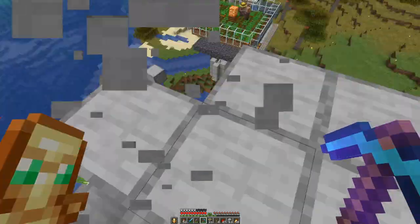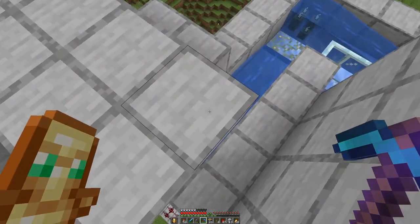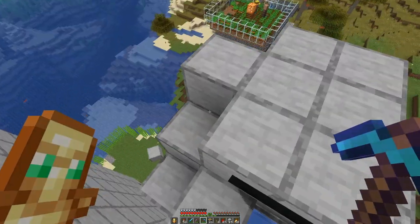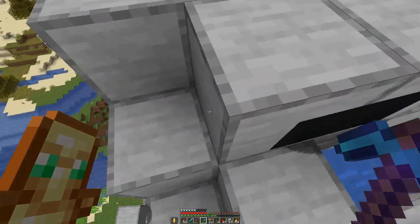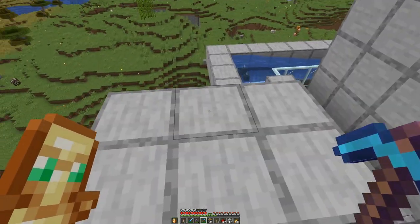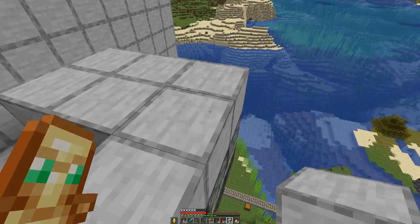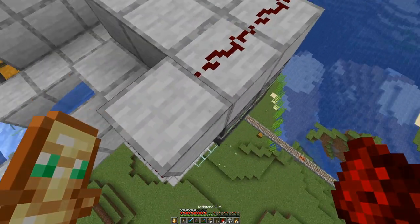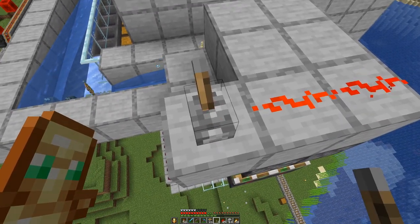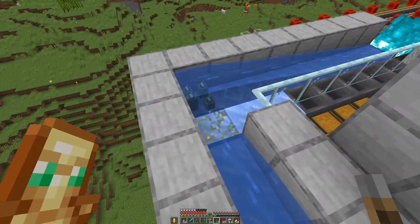We can remove this temporary block here again. Here you can see the piston on there, and here on this side we will eventually need to power these pistons. So we will do that and then we have this clock going on.